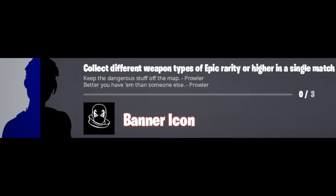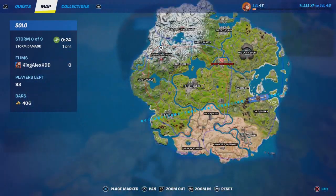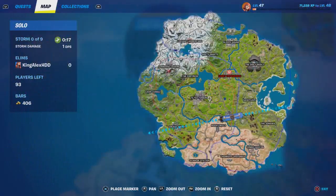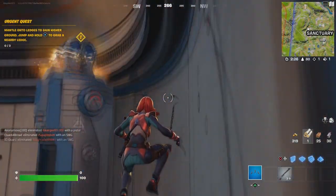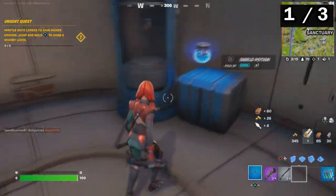The next challenge is for the banner icon - collect different types of epic rarity or higher weapons in a single match. You have to collect like an epic weapon or higher. Collect three different of those weapons. You guys could go to the big ships flying around the map, or go to the mountain. The ships that have been blown up and are in the water - walk around them, you will find chests that drop epic weapons like RPGs. That's one.